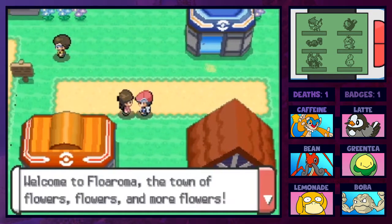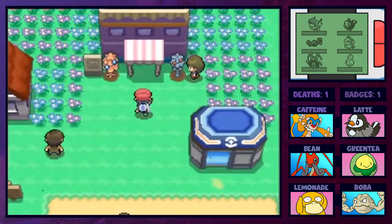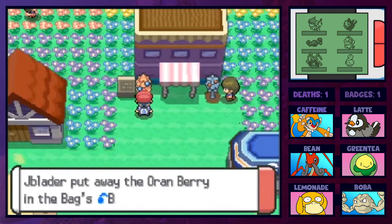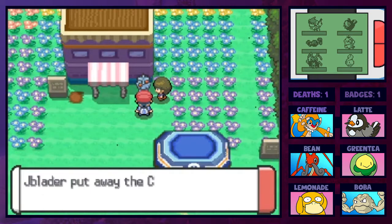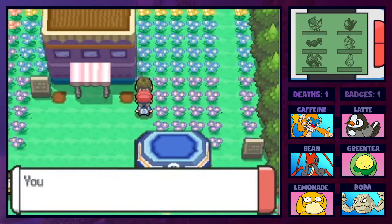Welcome to Floaroma, the town of flowers - flowers and more flowers! We've got some berries here, so we're going to pick these up. Berries in a nuzlocke are insanely useful, so I'm going to grab as many as I can.